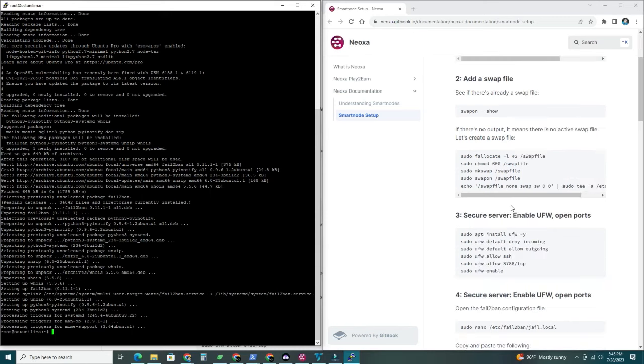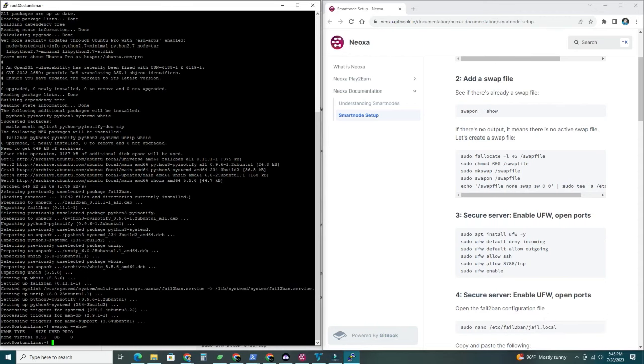Now let's move to step two: add a swap file. Check if there is already a swap file by running 'swapon --show.' I already have a swap file of 8.5 gigabytes, so it's showing up. If it doesn't show up for you, go ahead and copy all those commands to create a swap file. I'm going to skip step two and move to number three.